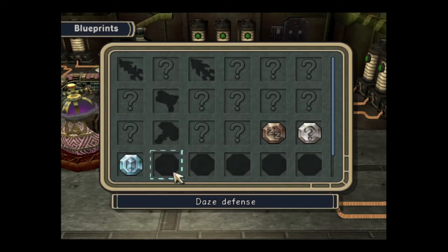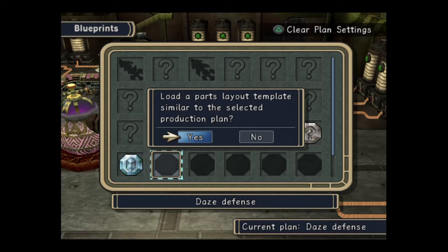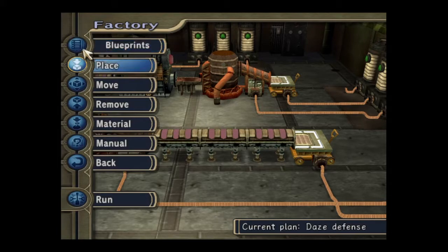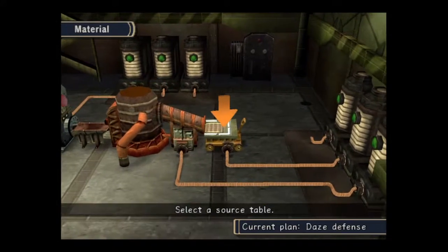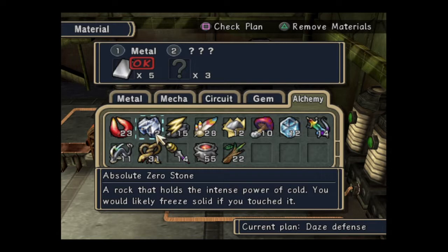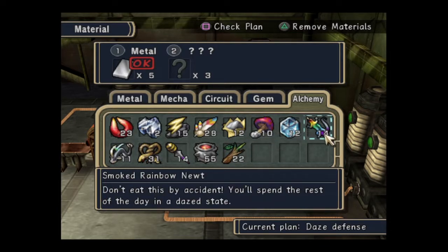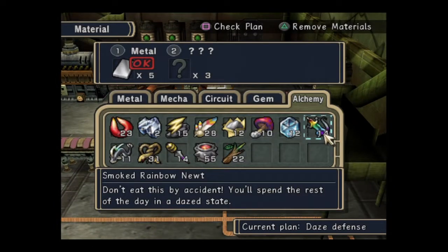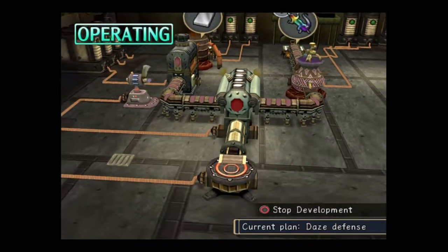Yeah, you just keep doing that. Alchemy ingredients — what have you got there? Daze defence. So it'll be something that causes daze, obviously. All the metal there, causes daze. There you go — it's only three of those. The clues aren't super hard, it seems. Let's try this one out and give it a go.